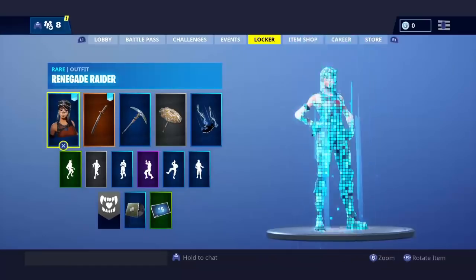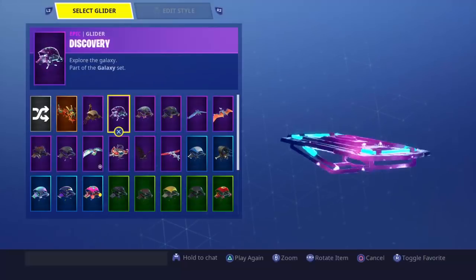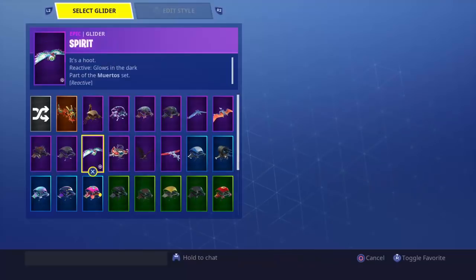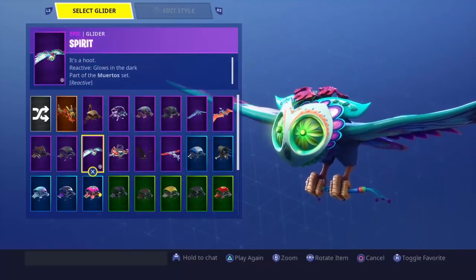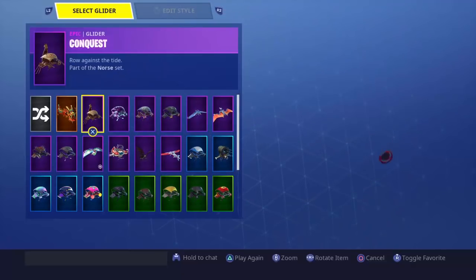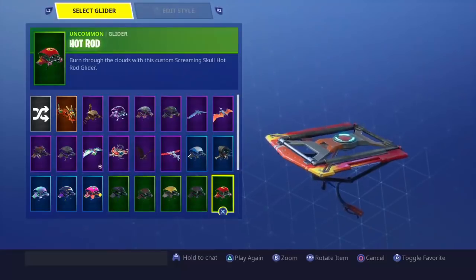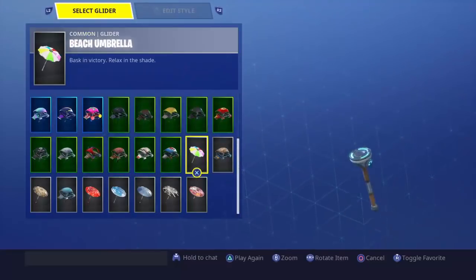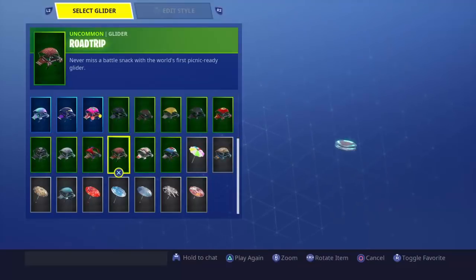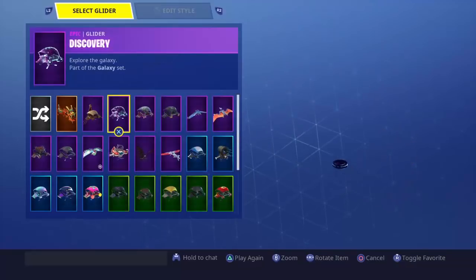Gliders — I don't think anyone really cares about these, but probably the rarest glider in the game is here. I've got this one that came out recently and it's really cool. I've got the pterodactyl, royal dragon — I don't know if that's rare but kind of. Hot rod — I bought that the first time it came out so that's technically really OG. I've got the mako glider which is rare. There's also this glider which is super rare — I bought it the first time it came out.